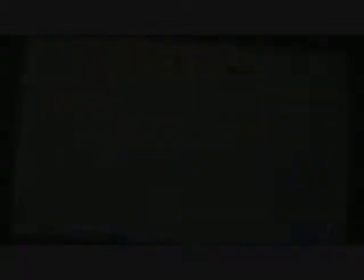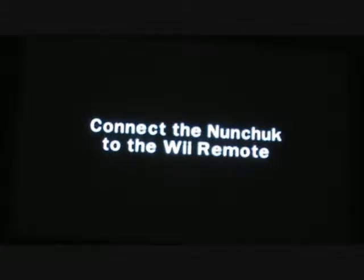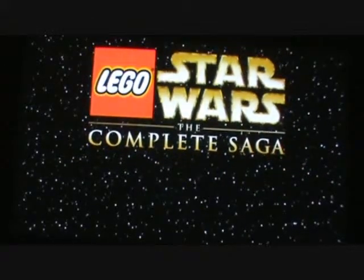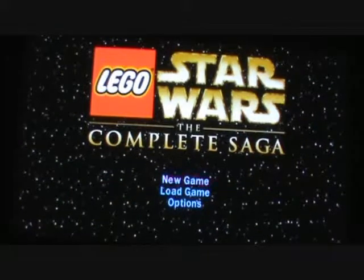LEGO Star Wars: The Complete Saga is essentially a 3D platformer collect-a-thon where you play through the Star Wars movies with all the characters and much of the set pieces characterized as LEGOs. When you start the game, you can pick levels — you can only do the first level of Episode 1: The Phantom Menace at first. Every movie has 6 levels, split into 6 chapters. Once you beat the first level, you unlock the first chapter of every other episode plus the second chapter of Episode 1.